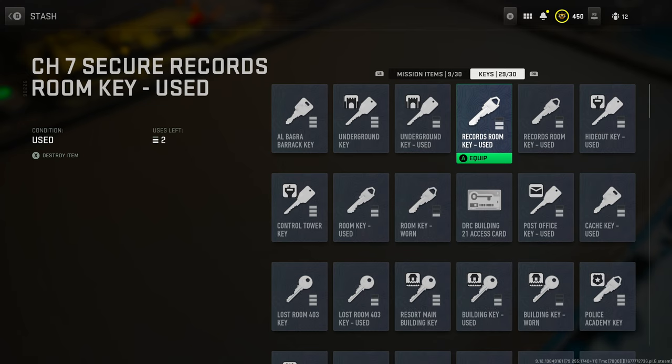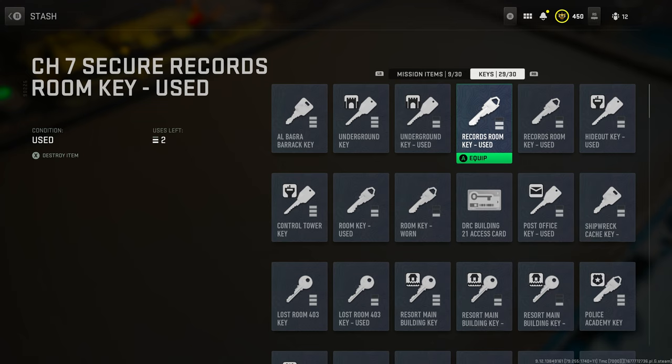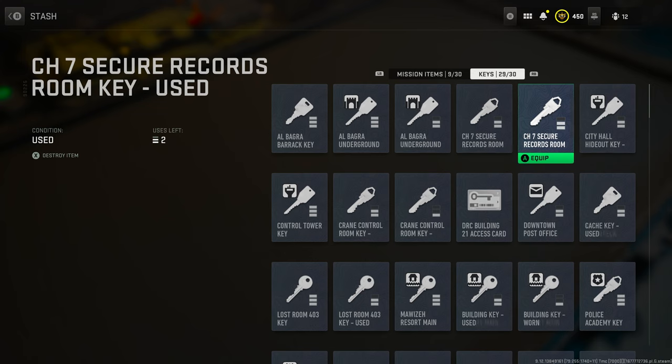The Channel 7 secure room key is also a very important key. You might not need it at the early stages, but once you get into those tier 4 and tier 5 missions, you're going to need this key to open the room and retrieve a document. Make sure you have that in your inventory — I have two of these.